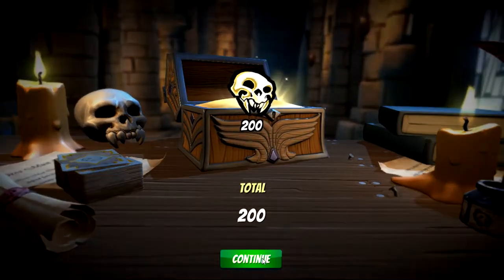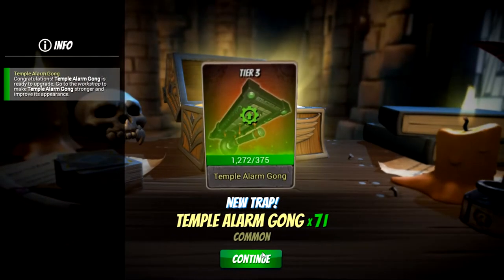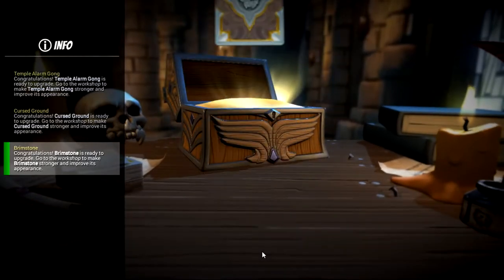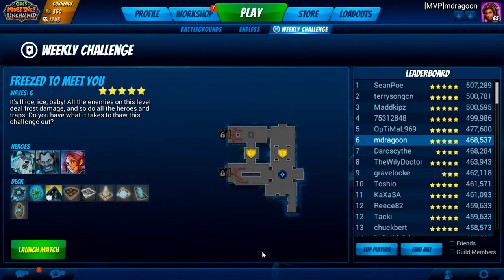And the final Victory Chest: Temple Alarm Gaunt, Cursed Ground, more Brimstones, and Grinders. All around, I think that's a pretty good haul for a set of weeklies and a daily challenge. I hope you guys enjoyed this. Feel free to leave me any feedback, and until next time guys, have a good one. We'll see you soon.